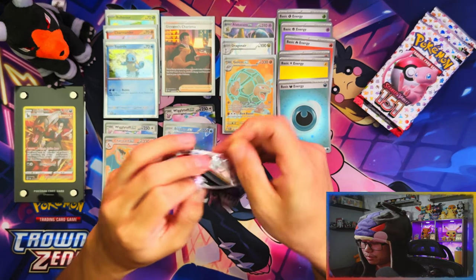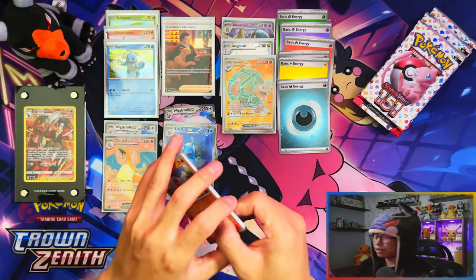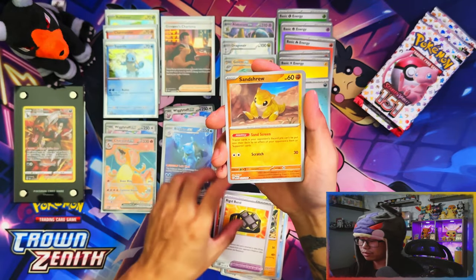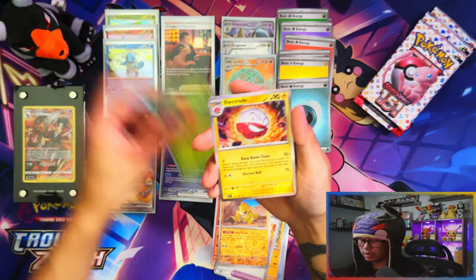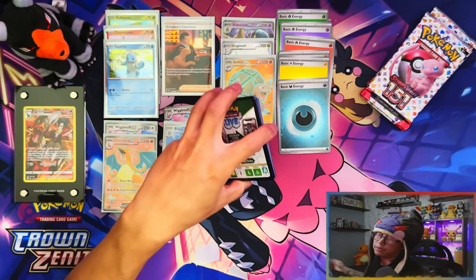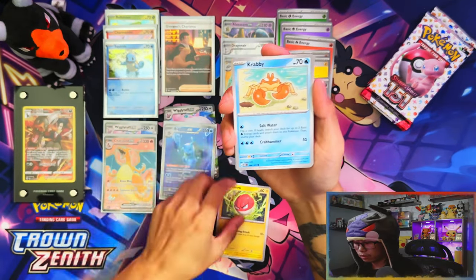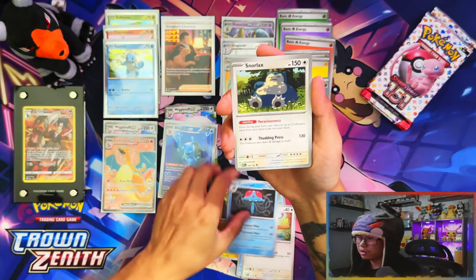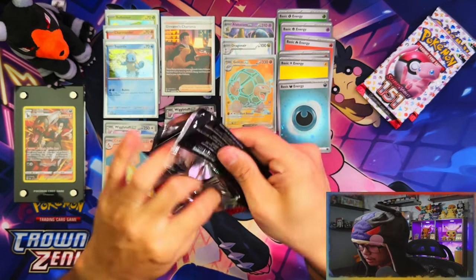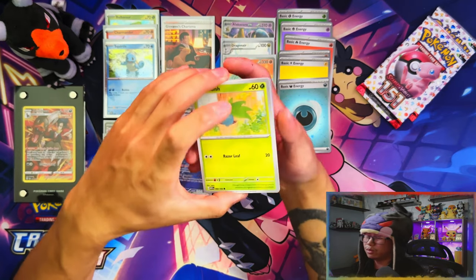Straight up - the regular ETB has come through! Straight up! Just because of that Blastoise - I always say this - it could have been the Charizard. I mean, I'll spoil it: I've already pulled Erica's Invitation, so Charizard would have been the next best thing. Of course it would have been nice to pull Charizard, but pulling that Blastoise I'll take for sure. I've pulled four out of the seven SRs so far. Three more - Venusaur, Charizard, Zapdos - I feel like those three are gonna be the hardest to pull.